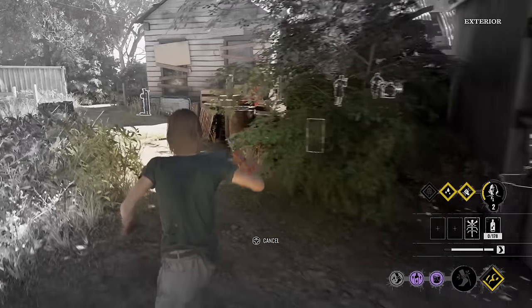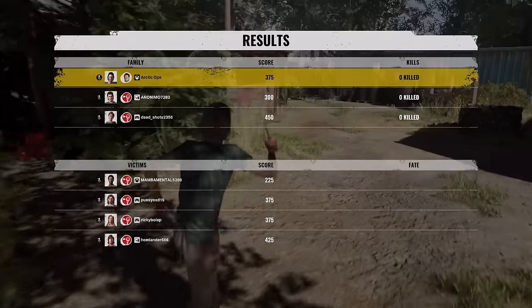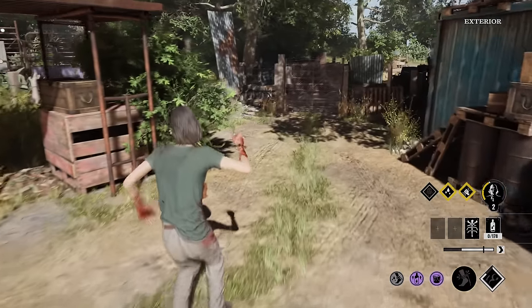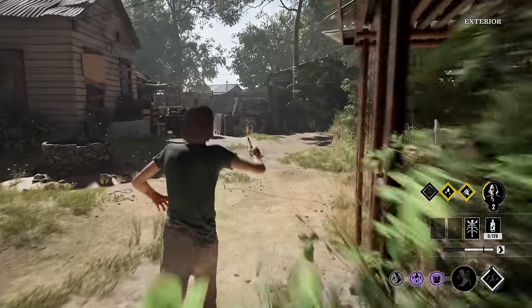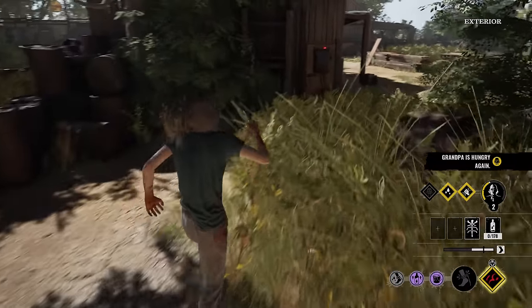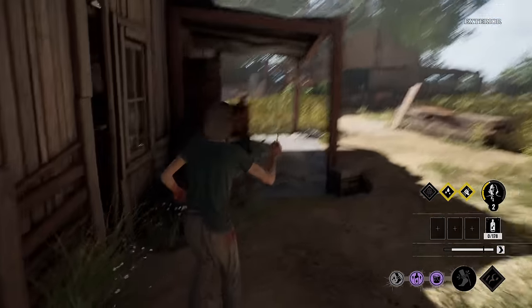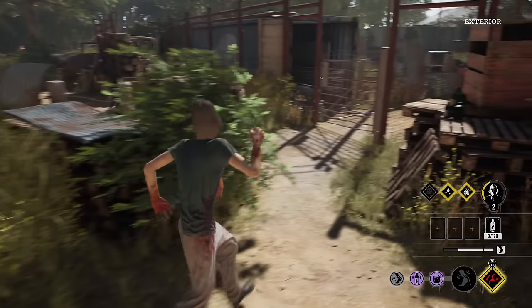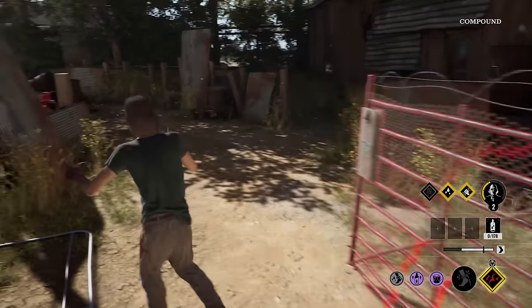I'm going to go this way really quick. Sissy and Johnny are over there. I got to check these gates. Everyone has like three hundred points. Gates still locked. I do have one trap left — I might place it after the fuse box. Let's go ahead and place it right here. Trap is in place. Leland boy with a proficiency build — this ain't good, boys.